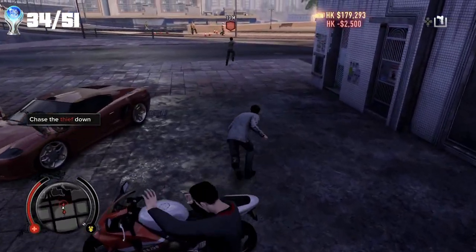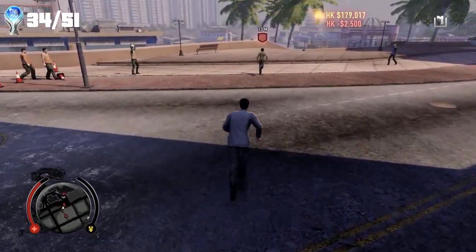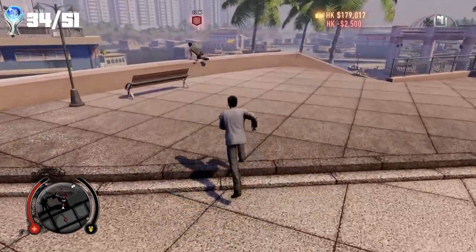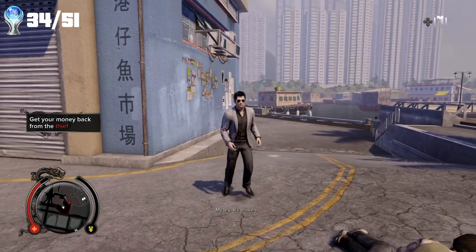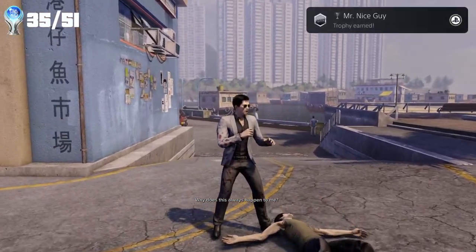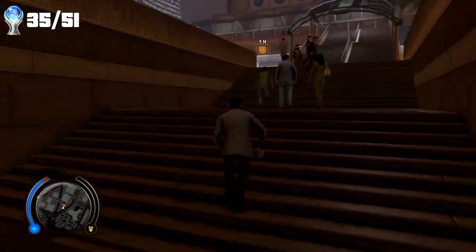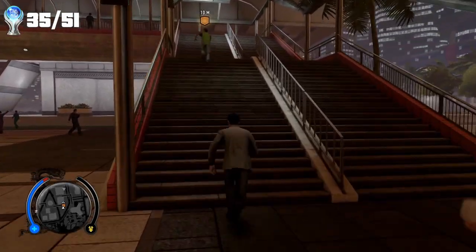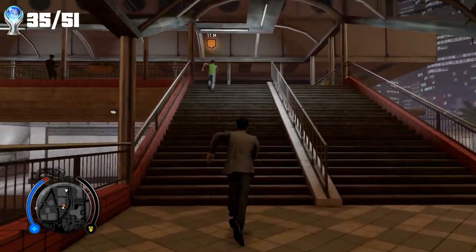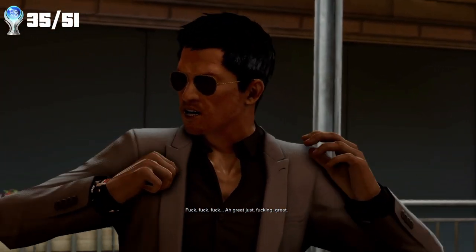We then completed all favours scattered around the map, with the last one being a case of chasing after a thief who ends up breaking their leg, so we give them a little stomp to make them feel better, which gives us the trophy: Mr. Nice Guy. And then we completed the fifth and final bounty for a guy called Roland, where we are pretty much getting people to pay up the money they owe him. The last one takes a turn for the worst, but when completed, we get the trophy: Bounty Hunter.